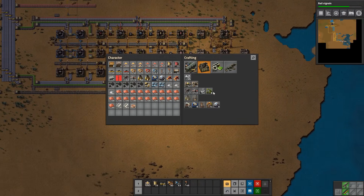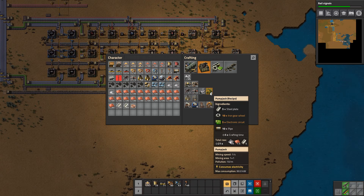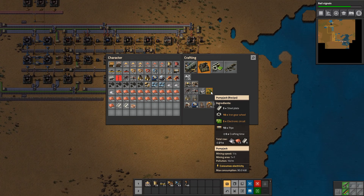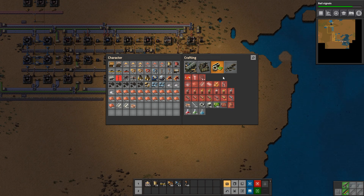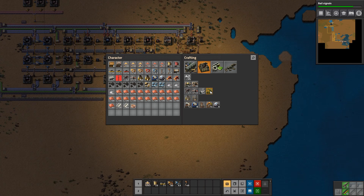What is the next thing we should go for? We should start to set up the chemical plants and pump jacks so we can start to get our oil. That is needed so we can activate our chemical science production, and that is kind of the next thing we should go for. So let's just set up crafting for these three things.